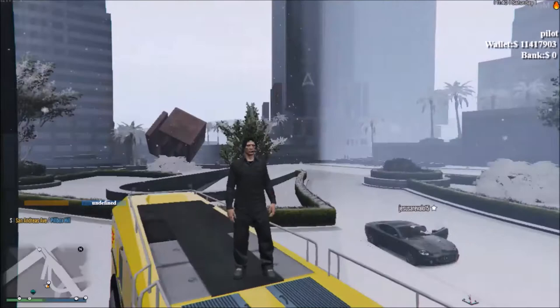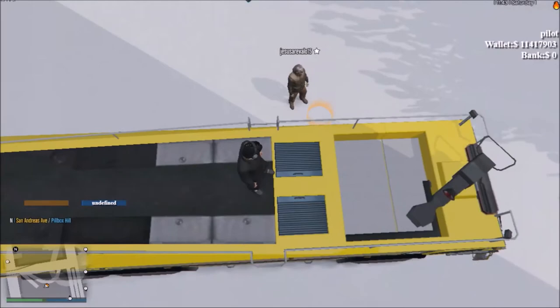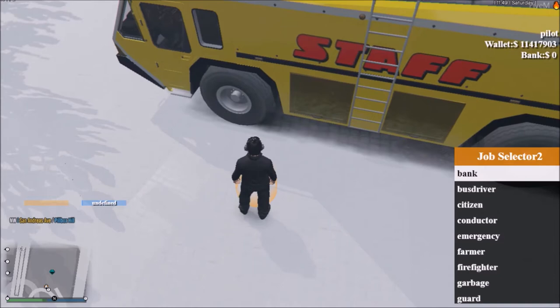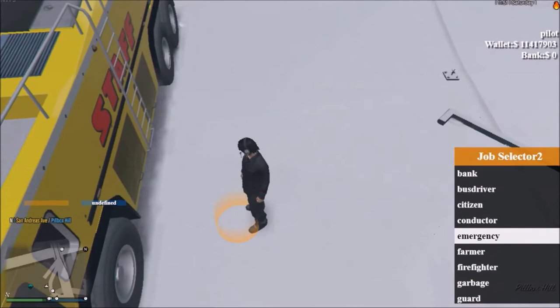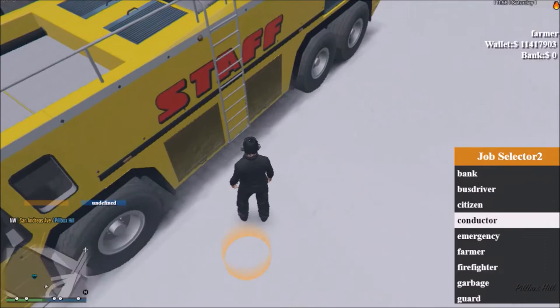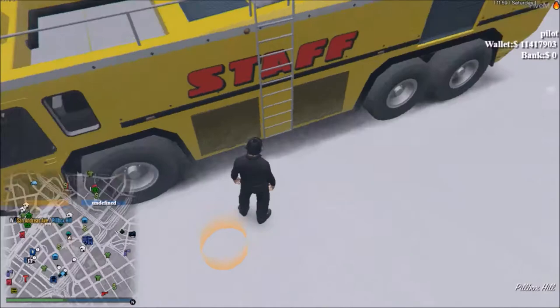What is going on guys, this is Cain here and I'm filming a pilot tutorial for Transport Tycoon, both passenger and cargo. I'm going to start you off by showing you how to switch jobs. If you look in the top right-hand corner you'll see where the money is and your job — mine's currently set to pilot. To switch, you'd come here and do an example like farmer, then choose pilot of course.